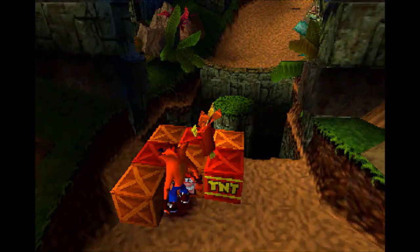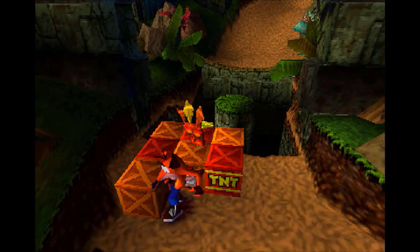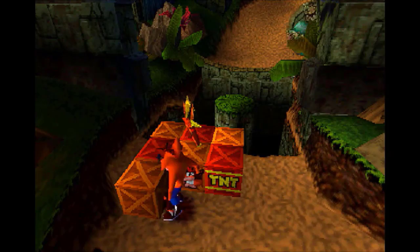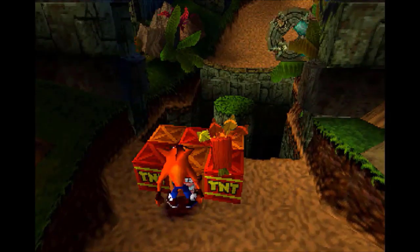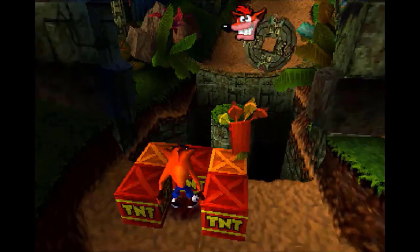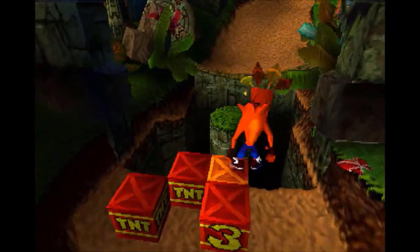TNT crates in Crash 1 work a little differently. If you get it far enough away, only the active TNT crate will explode and not the rest of the boxes. Normally that's bad, but in this case it was actually really good because in the left-hand corner right here is another Embryo token.